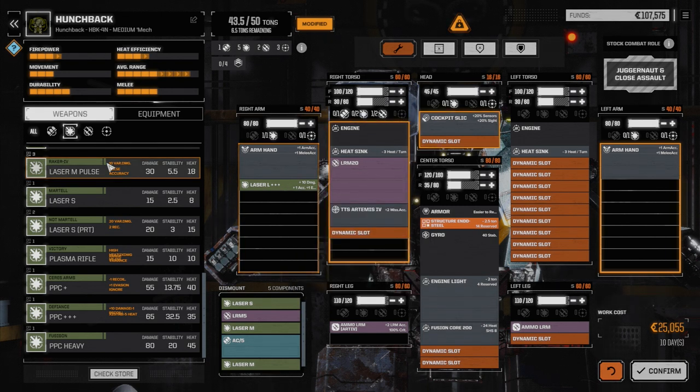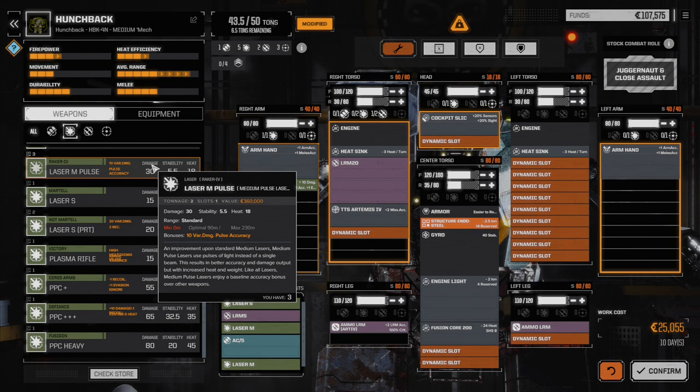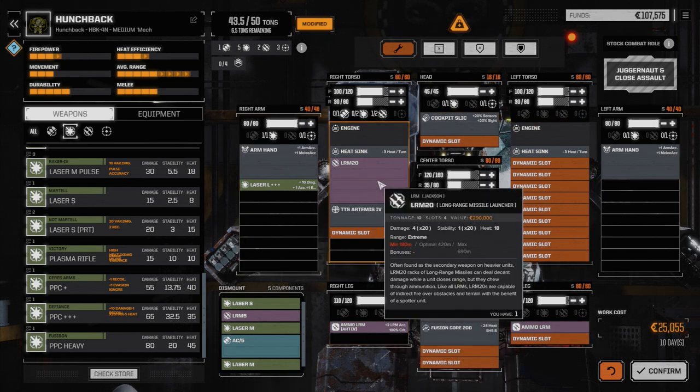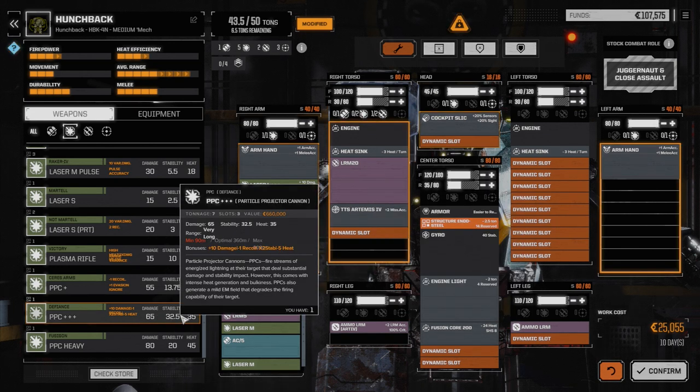Maybe we go the medium pulse route. But this is a Hunchback — it's designed to deal out heavy damage. The LRM-20 max damage right now with plus 4 to hit is 80 damage. If we add the PPC, it'll be 145 damage. We could also add the PPC capacitor — that increases damage by about 10 points, so roughly 75 damage on the PPC. But we're lacking small weapons and would be relying on big hits. We do have accuracy, which is the one thing we've got.